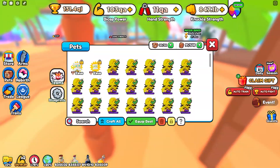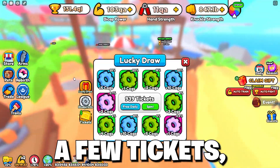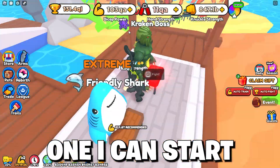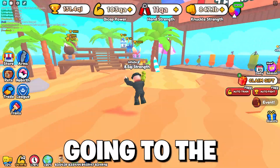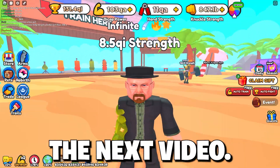I might make a video on AFK overnight to see what rewards I get — let me know if you want to see that. Right now I have about 900 tickets but I haven't gotten one of these 5.5 million pets yet, which I really need so I can get a lot more strength and wins. Honestly I think this is probably better than just going to the Greek world. If this video helped, make sure to leave a like and I'll see you guys in the next video. Goodbye.